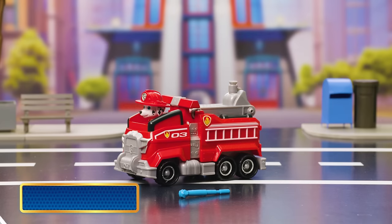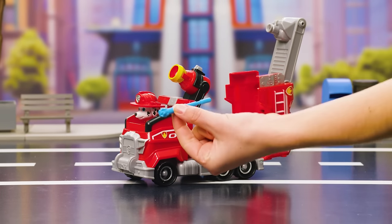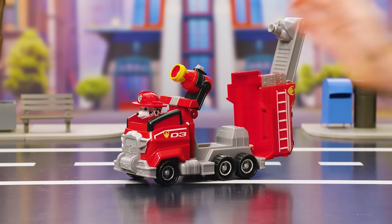Now let's transform Marshall's firetruck. To turn it into a mega fire rescue station, just press the lights on top and flip open the ladder, then launch the water cannon by pressing the silver button. Great shot!